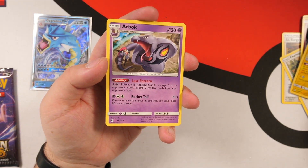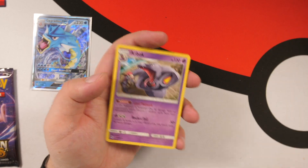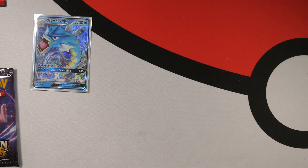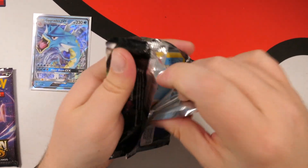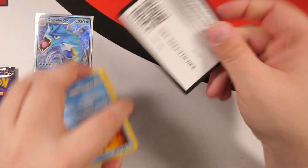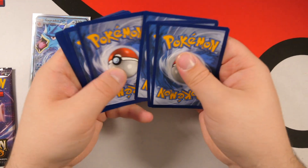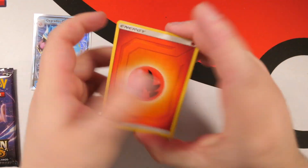Snake backwards just has that ring to it that Cobra backwards just doesn't. Next pack — Mewtwo, come on! Forget all the nasty things I've said about you, let's just be friends. Code card. One, two, three, four, I declare a thumb war. It's going to be water — damn, it's fire. I need to turn the stabilizer off my camera because it's wobbling again. Okay, we are back now with that fire, that Magma Energy.